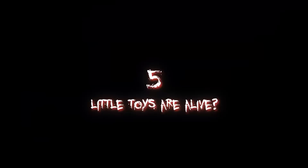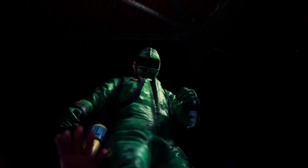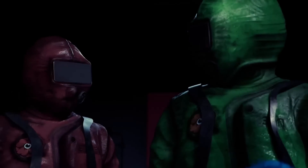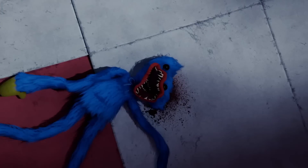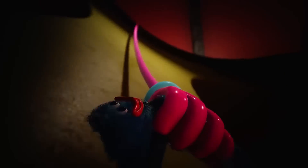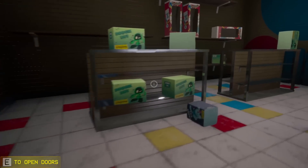Now it's time for the big details. Detail number five: the little toys are alive. This is interesting because we've seen these little toys throughout chapter one, chapter two, and all the teaser trailers. But something we have never seen is the little toys actually being alive — as you can see with the little Huggy Wuggy that freaks out when the player picks him up, to the point where the player gets so scared he stamps on it. Does this mean that whole time in chapter one they were alive and watching us?